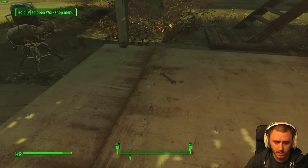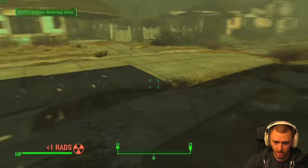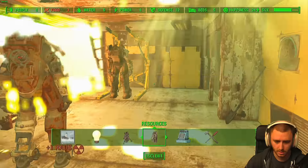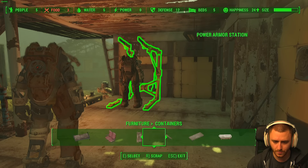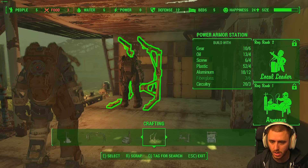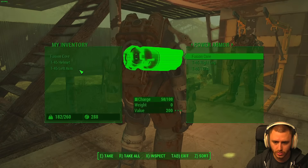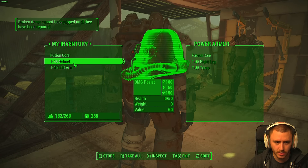Auto saving. We need to build another place for our power armor. We need a power armor station. I can't build it — I don't have enough fiberglass anyway. Broken items cannot be equipped until they've been repaired.